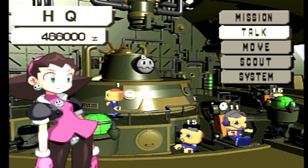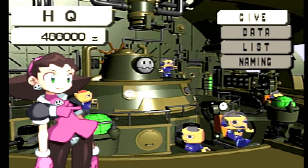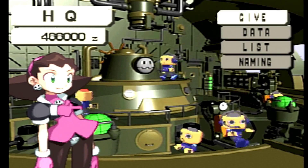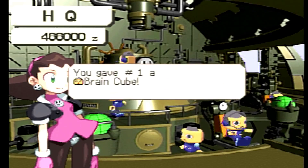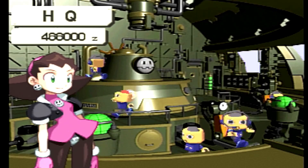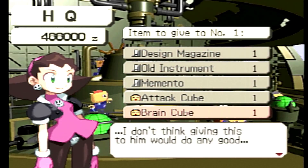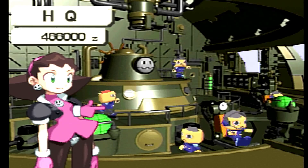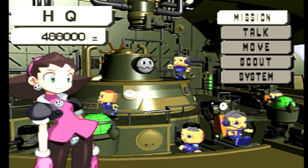First I'm gonna stick some brain cubes on number one to improve his stats so he stops being so dumb. Gonna give him an attack cube — no, both his attack and brains are maxed out. The only thing left to increase is his speed, and I can only do that once I unlock the next course.